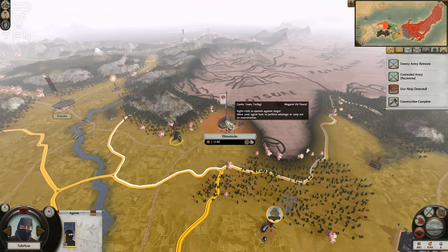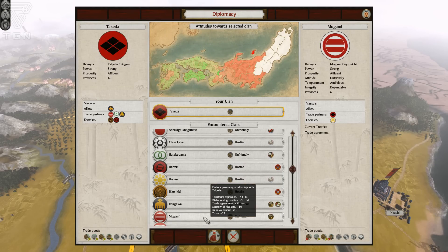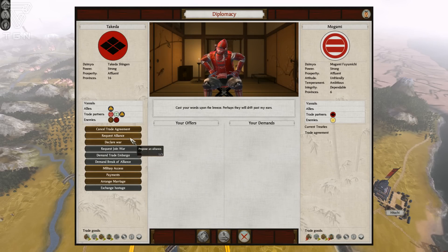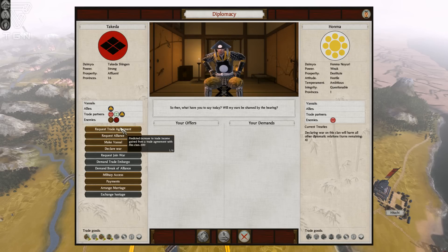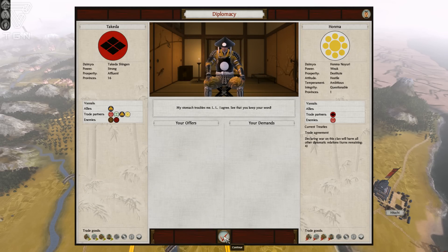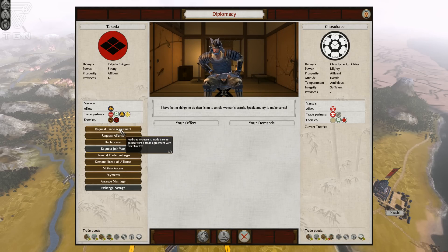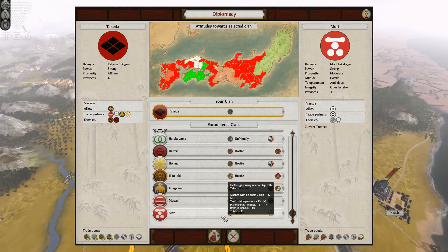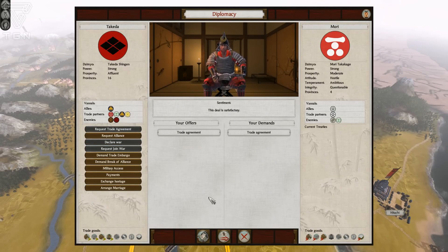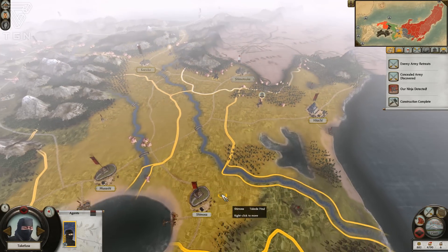It looks like the Mogami knocked out the Uesugi for us — no war with the Mogami right now which is good. It'd really be pleasant if they would trade with me. They are trading with me — good. Hopefully they maintain some degree of friendliness. The Hanma wish to trade — we'll do that. I wonder if the Chosokabe wish to trade — they want money so we'll tell them to shove off. Let's check the Mori — yes, good. That drove up my income some more.